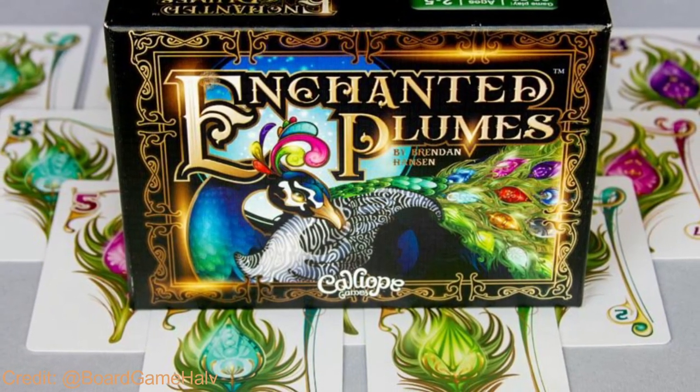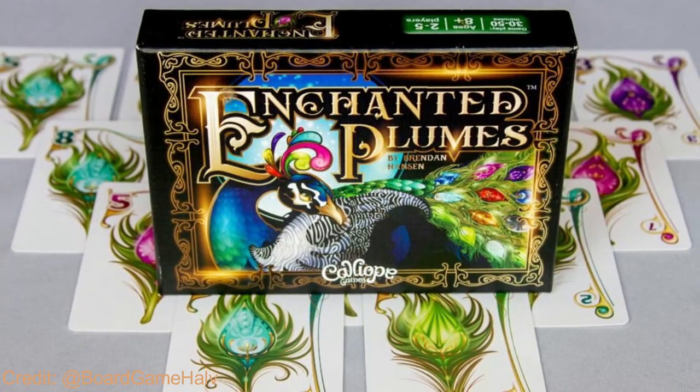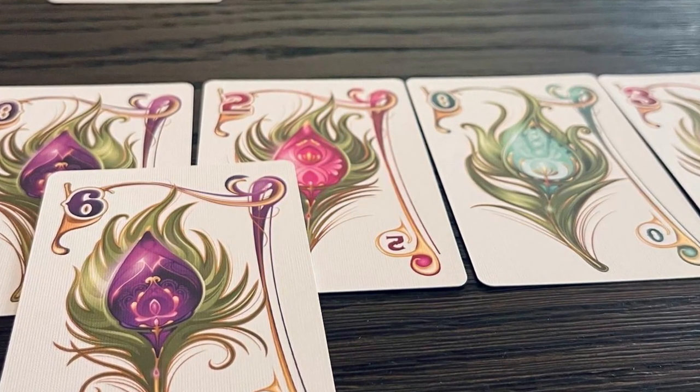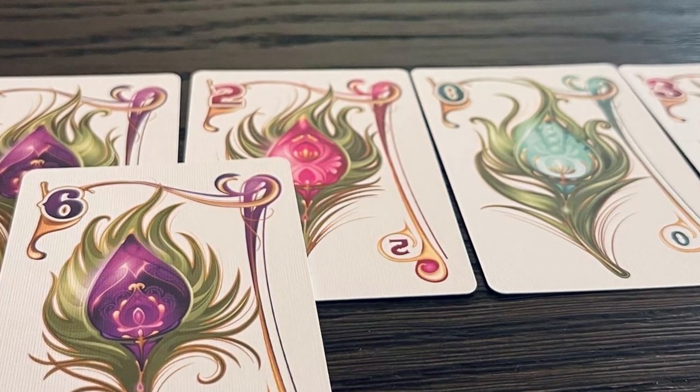For the letter E I went with another nature-themed game — bird specifically — and that is Enchanted Plumes, a very small box game by Brendan Hansen. I always keep it in my backpack because it's so portable, and it's got a great solo variant too. Beautiful game with beautiful art. The mechanics are solitaire-like: you place feathers in rows going from the top row down to one. The top row is all negative, so ideally you want low numbers like 0s and 1s there, with your big numbers like 7s, 8s, and 9s towards the bottom. It's a very peaceful game. Honorable mention goes to Everdell, though I've only played that once.